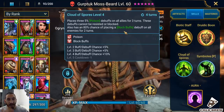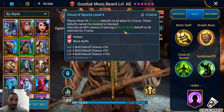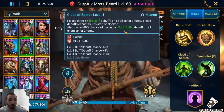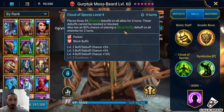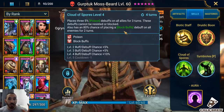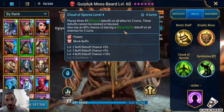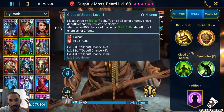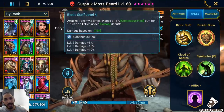He definitely needs to go second in the arena. Arbiter goes first, she boosts him up, he goes second and applies block buffs — so when the enemy Arbiter goes, she will not apply any buffs on her team. This is why he needs a ton of accuracy, and that's how I've built him.